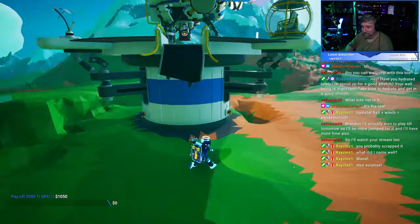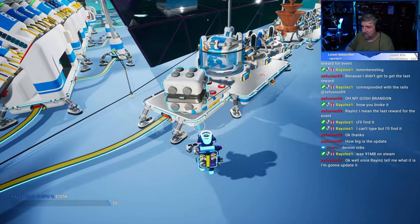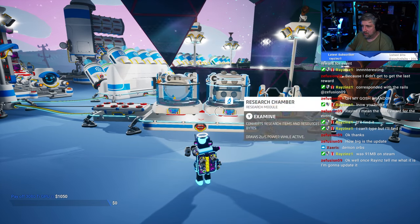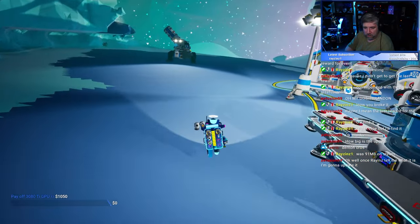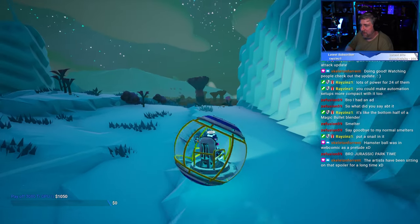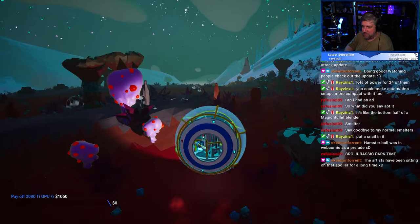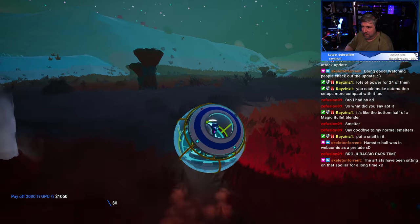I didn't test them out in the livestream, so that's why I'm not showing you any video of it. Finally, the other highlight for me is that the research chamber will automatically pull research items from storage, and you can slot new items to the research chamber as soon as the research is complete instead of waiting for its animation to finish. There are a ton of other quality of life improvements, and also around three dozen bug fixes in this update, taking care of some rather pesky problems that a lot of players ran into.